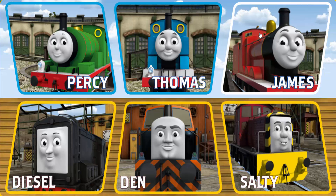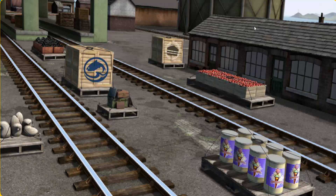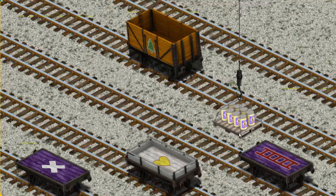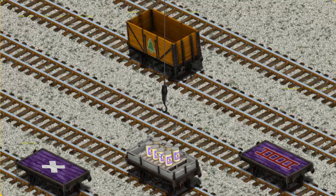Play again. It's a busy day at Brendam Docks. Thomas and his friends have many deliveries to make. James must deliver the ice cream to Knappford Station. Show Cranky where the ice cream is. You've found it. Let's lift and load. Now the cargo must be loaded. Show Cranky where the white flatbed with a yellow heart is. That's it.